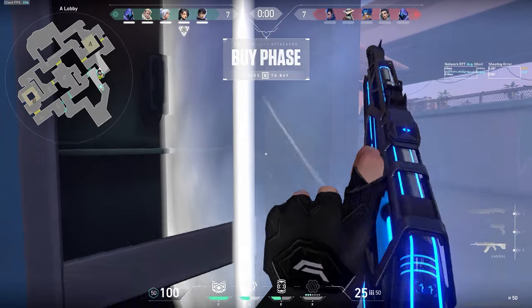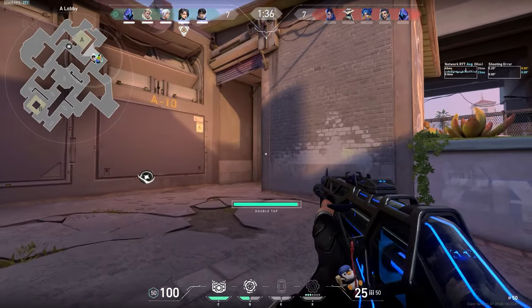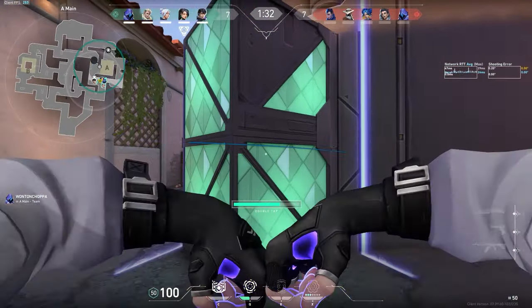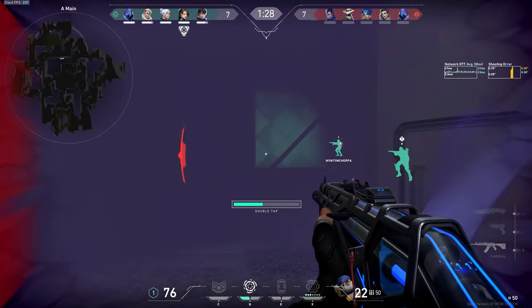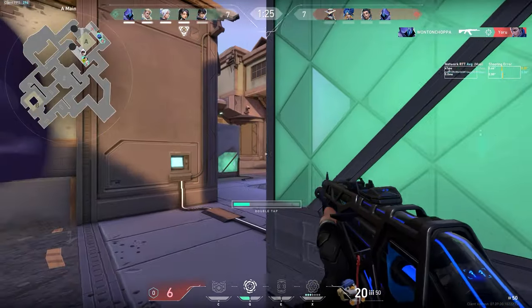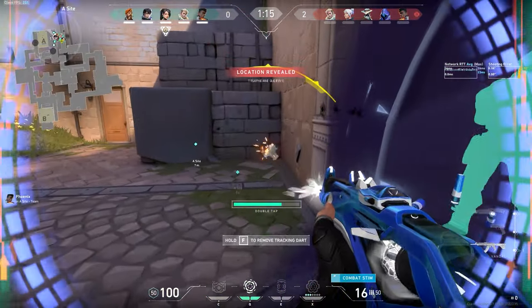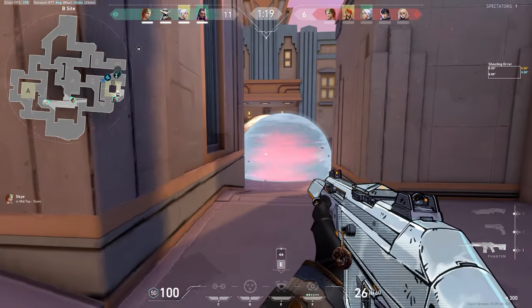Contingency is also really good against Cypher, who is sort of ruling the meta at the moment. If you use it before running into his tripwires, he can't spray you. Like here, I only live on 6 health because those first few bullets were blocked by the wall. And then in this clip, the Cypher just can't hit me whatsoever. Here you can see what I'm talking about from the Cypher's perspective as well.